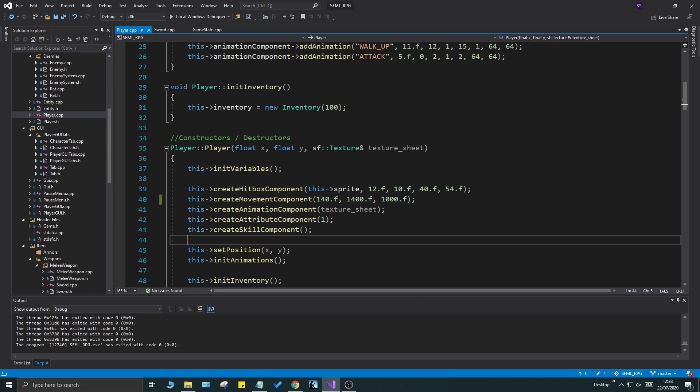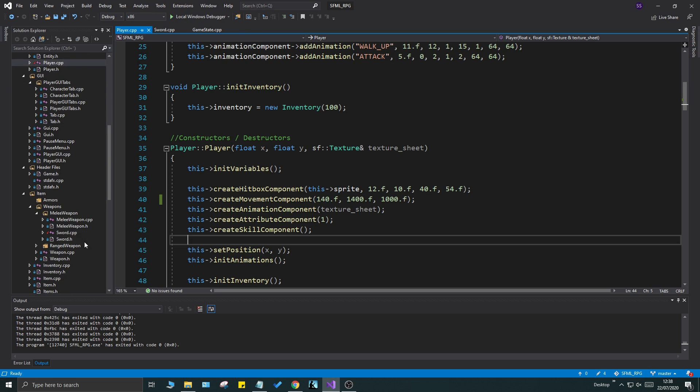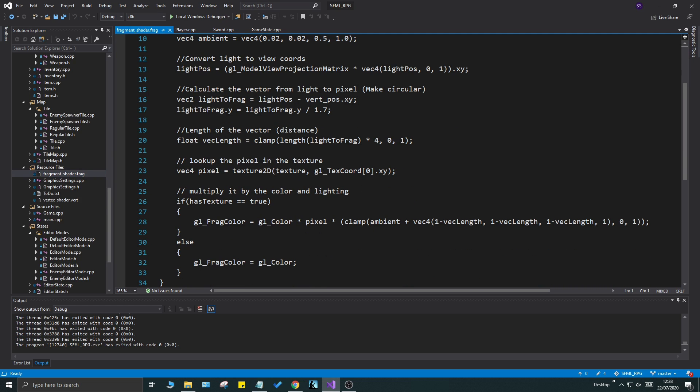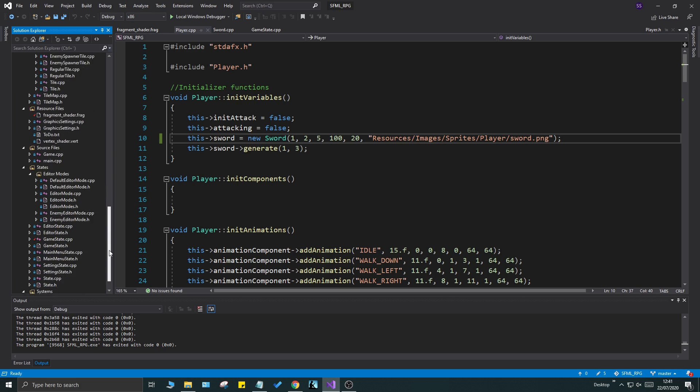An additional issue from zooming in is that the area the light was shining was very small, because the shader works differently - it touches all the pixels depending on screen size. When we zoom in, the portion being lit up is way smaller than before. If we go to our fragment shader dot frag, there is one point here - the length of the vector distance - where we can multiply by two. You'll see our light area is a lot bigger and it looks a lot nicer.